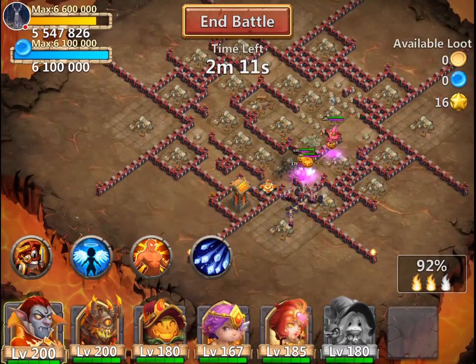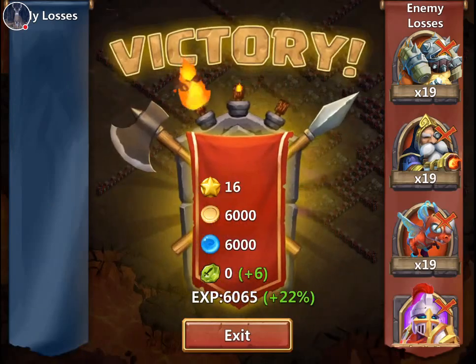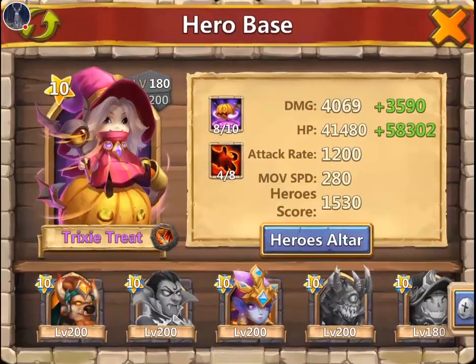We do have our Death Knight up to nine skill now, so we can throw her back up in there, maybe get rid of Atlanticore. But you know what, let's get this chick going.